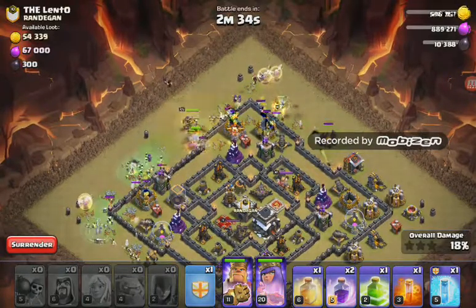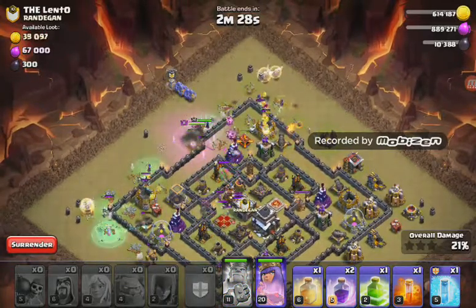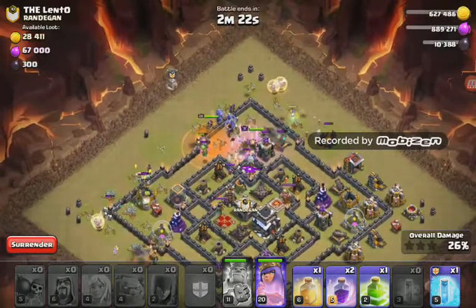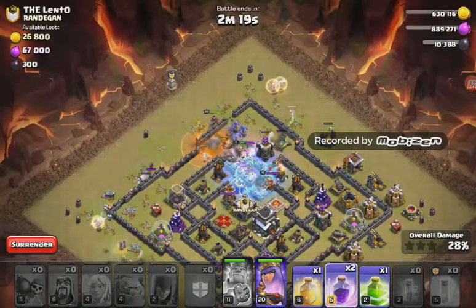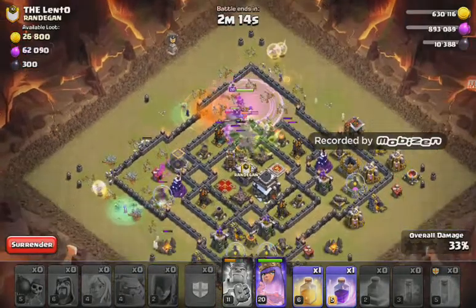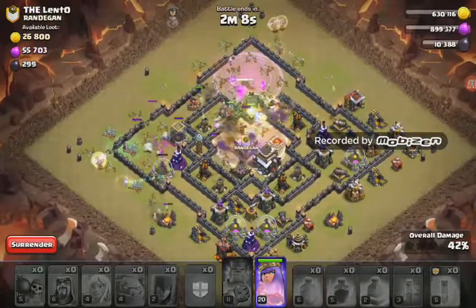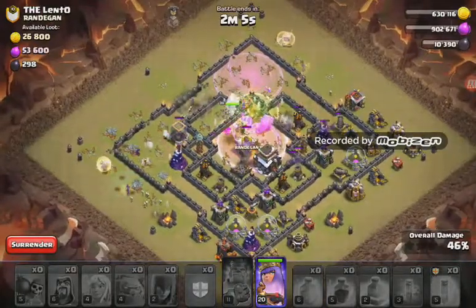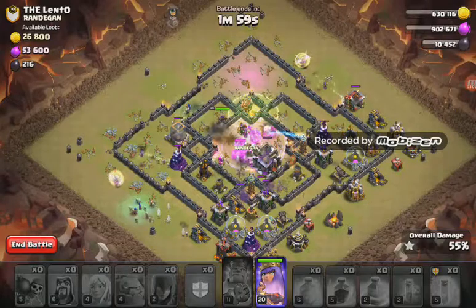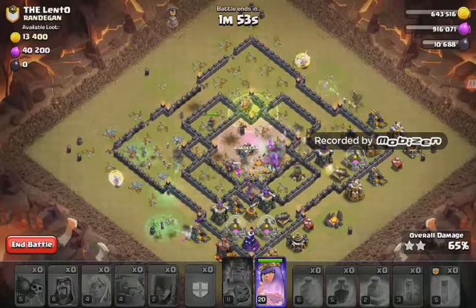Looking okay so far. Didn't quite get through the wall so I'm going to use my ability here, get the fingers down, freeze that baby dragon — the queen should take care of all that. Let's rage into the middle and get these guys in. Get that heal down, get the bowlers in. These guys are going to wreck all the air defenses, take out the tunnel, the X-Bows, all the hard-hitting stuff in the middle.